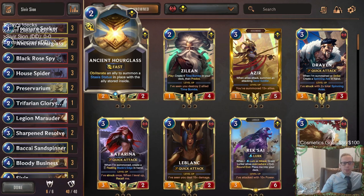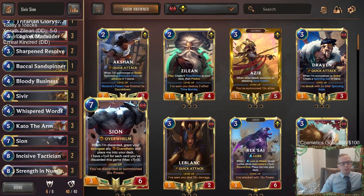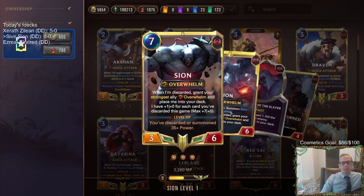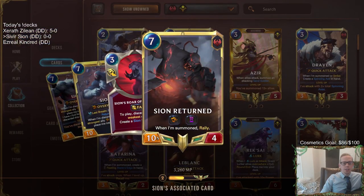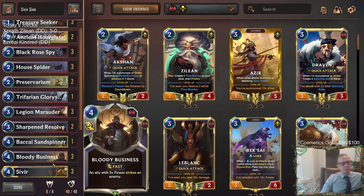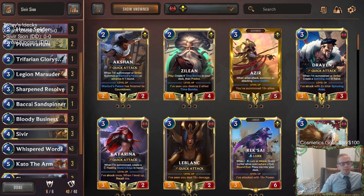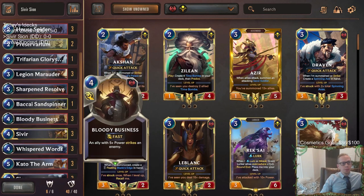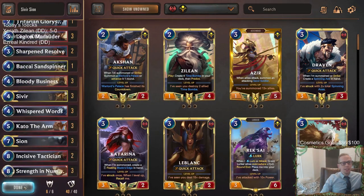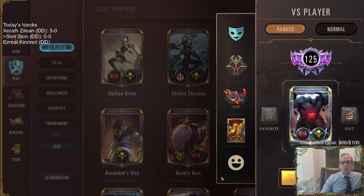Our deck's not going to block very well, so if they have challengers and challenge our Marauder or Sivir, we can keep it alive with Hourglass. We could also Hourglass the Tactician to rally again, or Hourglass the Scion Return so it comes back the next round and rallies again. Throwing in some card draw with Preservarium and Whisper Words, some removal with Bloody Business - and that's the deck.